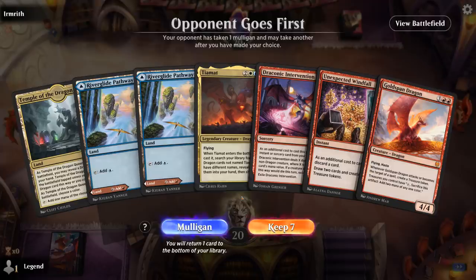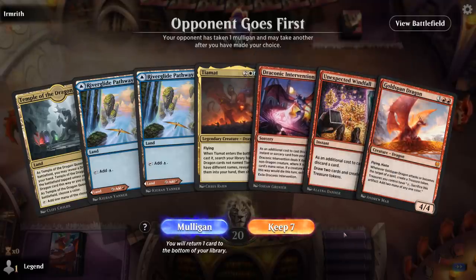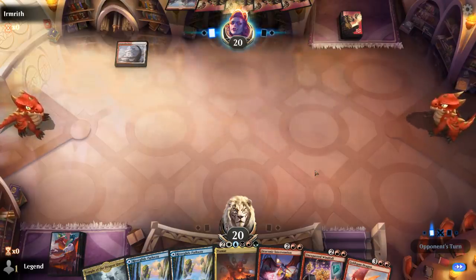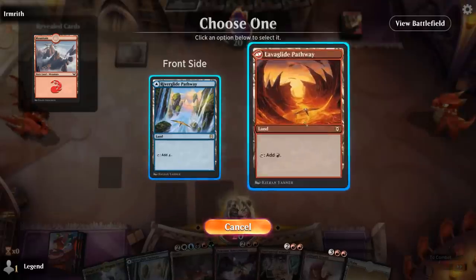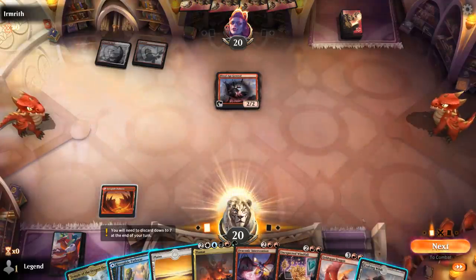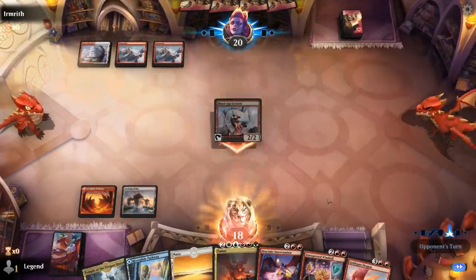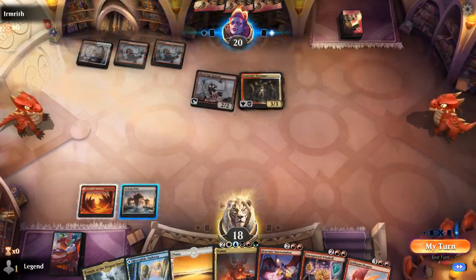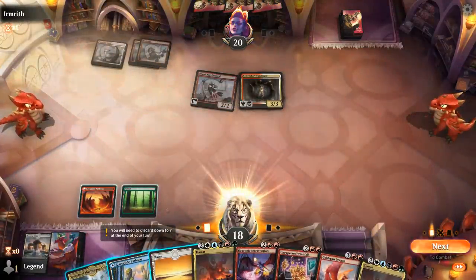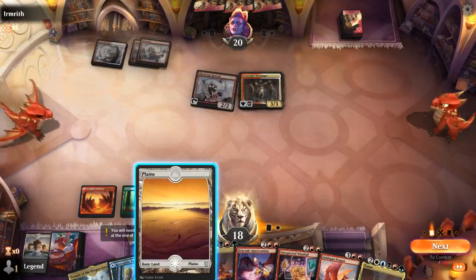Alright, we're on the draw and this hand is a little bit on the slow side, but we can potentially catch back up with Intervention. Unexpected Windfall provides a four-mana card to deal four damage. Red-white does potentially point towards a more aggressive deck — Blood Age Generals appear, maybe a red-white Spirits deck with a Warsinger following. This Intervention is going to be pretty key for us to stabilize, but we might take at least ten damage before we can cast it — we could be dead before we pull it off.